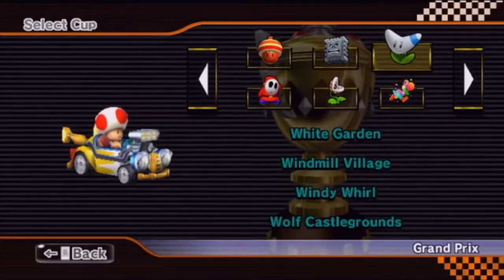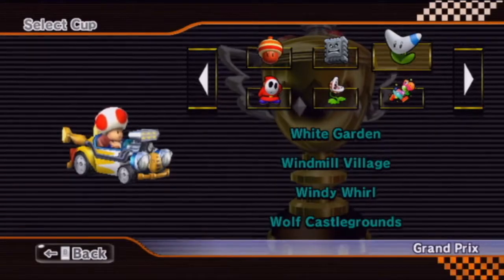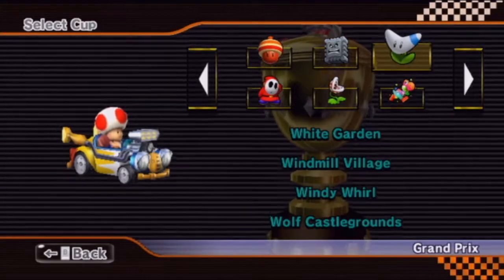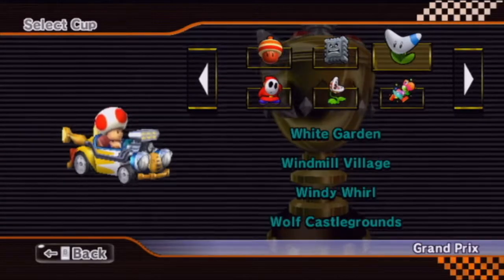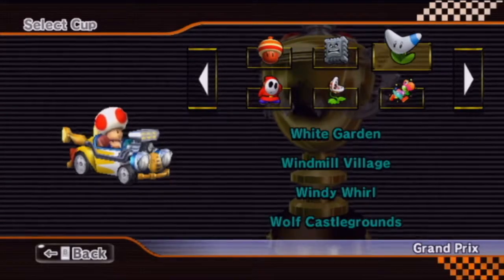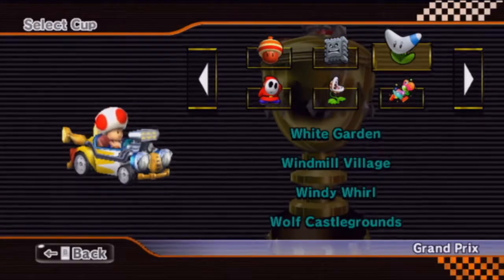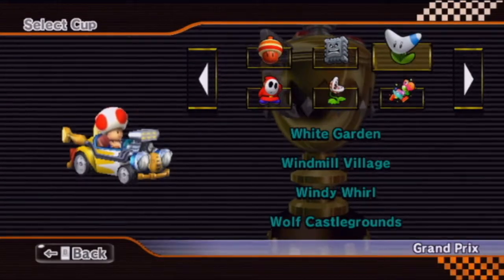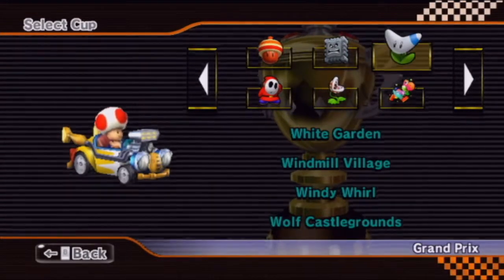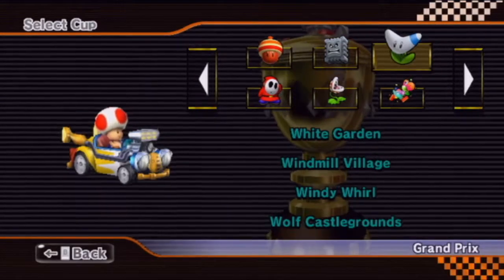Hey everyone, welcome to a brand new video of Mario Kart 3 CGP. Today we are going to play the Boomerang Cup, or Boomerang Flower Cup. Boomerang Flower got introduced in Super Mario 3D World, I think. And it basically gives you the Boomerang suit, like Boomerang Rose, and it gives you Boomerangs which could collect coins, kill enemies, etc.